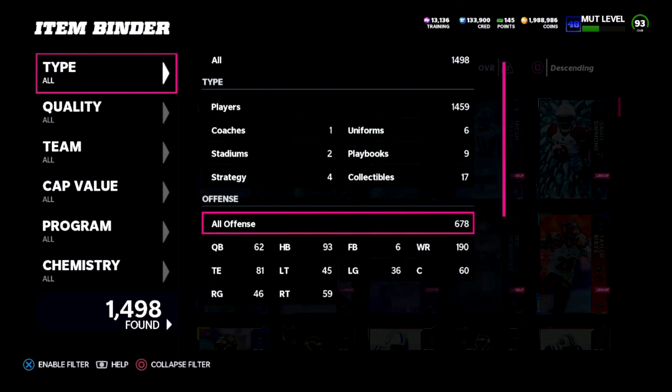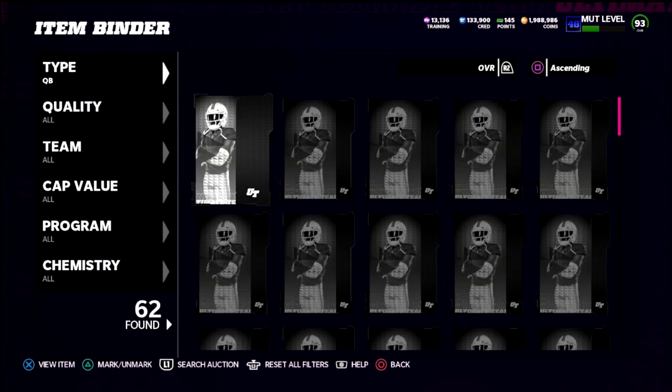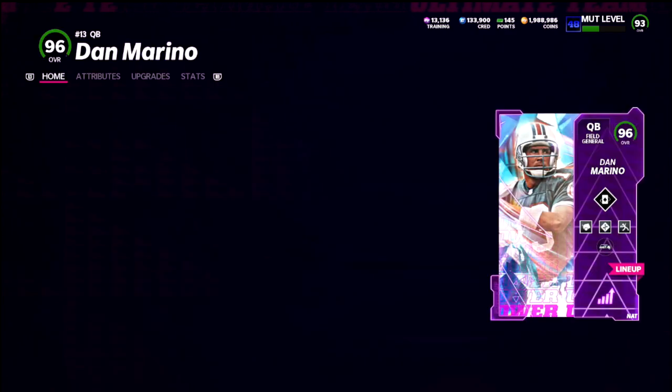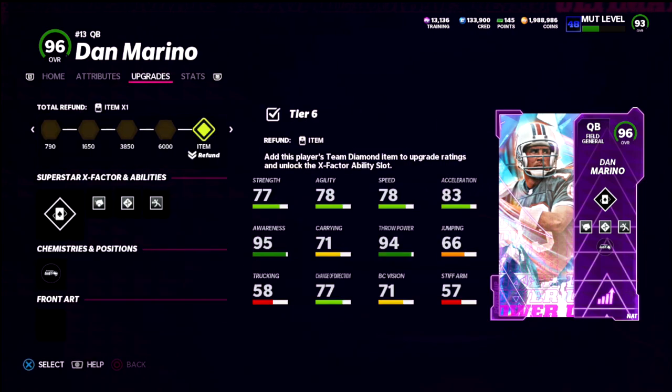That ability is Set Feet Lead. I'm going to show this on Dan Marino, the quarterback I personally use. He gets every theme team boost, he gets Hot Route Master, and then I'm going to talk about two other abilities that he gets that are really important.